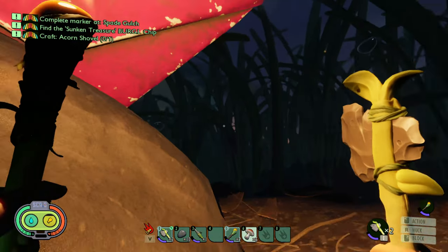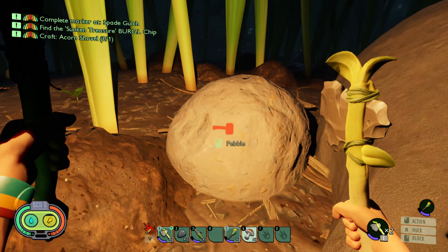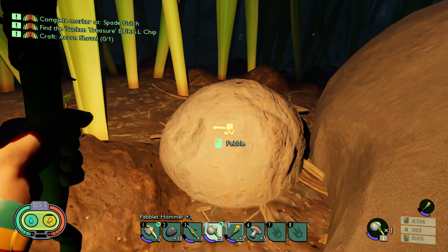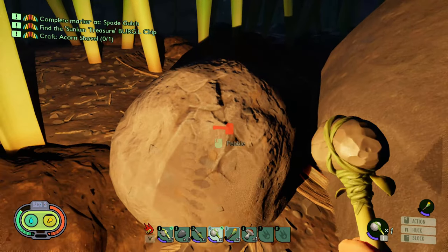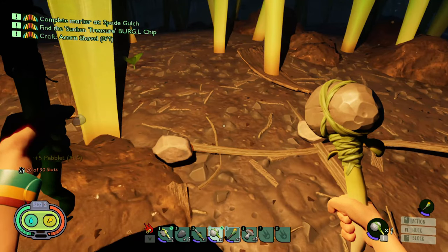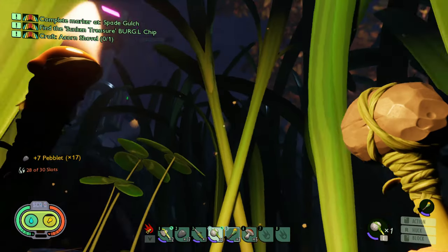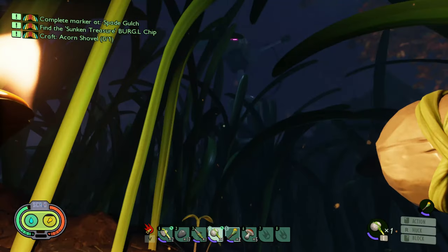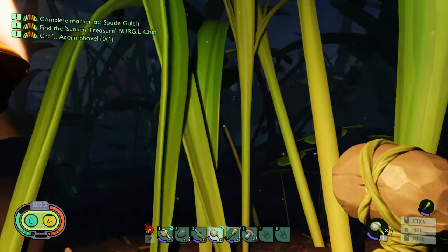Oh you need a hammer for that - what is that? A pebble? Let's find our hammer and see what this is. Oh it's just pebbles. We took the time to break it, we might as well take them. Okay it's pointing this way, so it looks like I think we should be pretty close to the device.